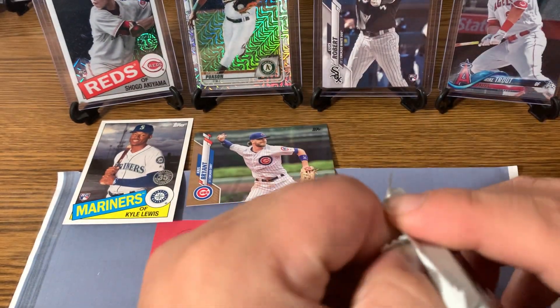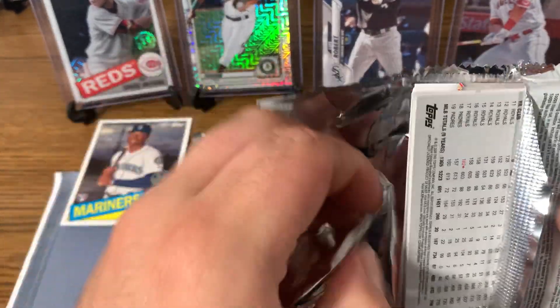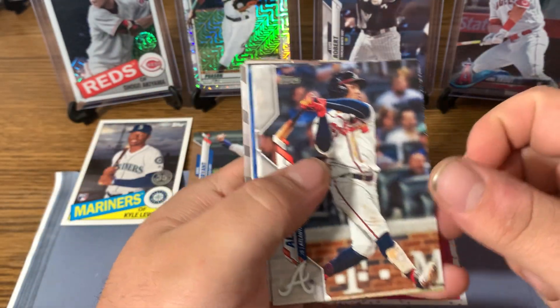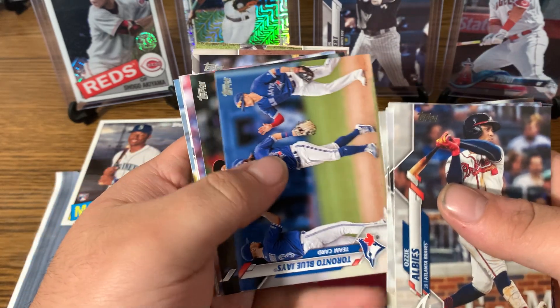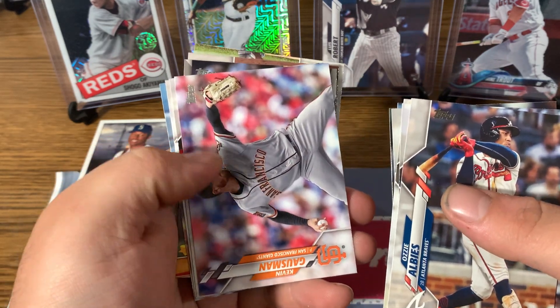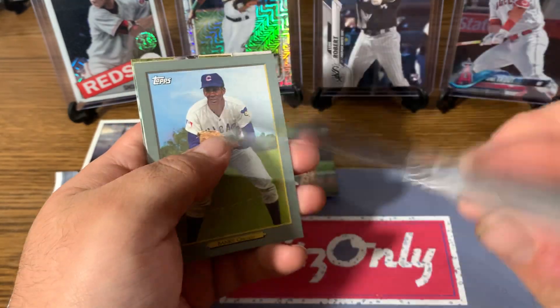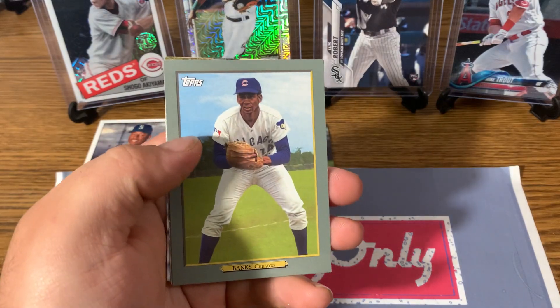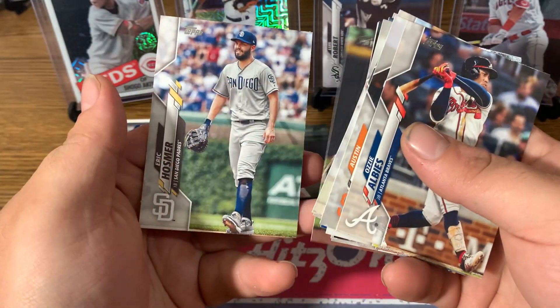Next pack — still have yet to hit the Robert, we're hoping. I'm remaining hopeful, I think we're going to get a Robert out of this blaster. Ozzy Albies, Eric Slater, Jorge Soler, Giancarlo Stanton, Lou Jays, James Kernicek — sorry if I'm pronouncing that wrong — Kevin Gosman, Mike Zunino, Keone Keller, Kyle Garlick Rookie Card. Joe Morgan, Big Red Machine, 1970s — classic card, it's a nice one. Ernie Banks Turkey Red, Nick Ahmed, and Eric Hosmer.